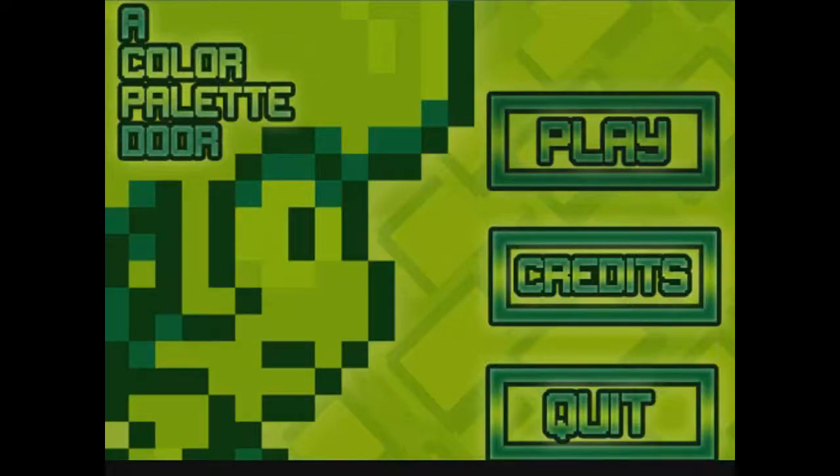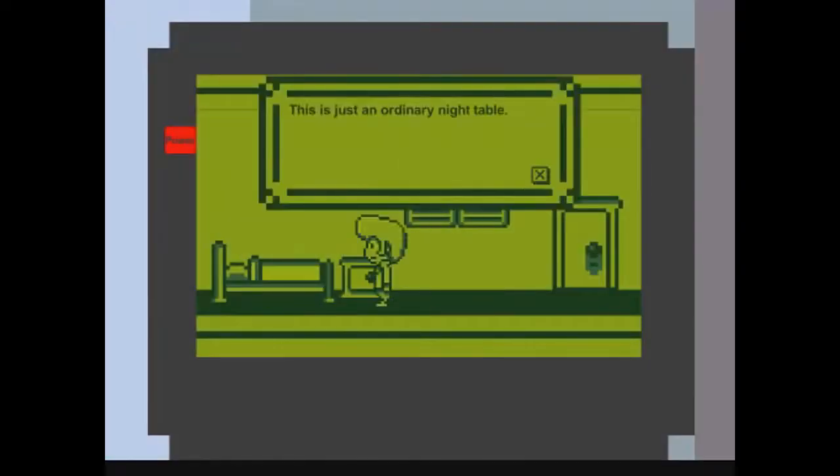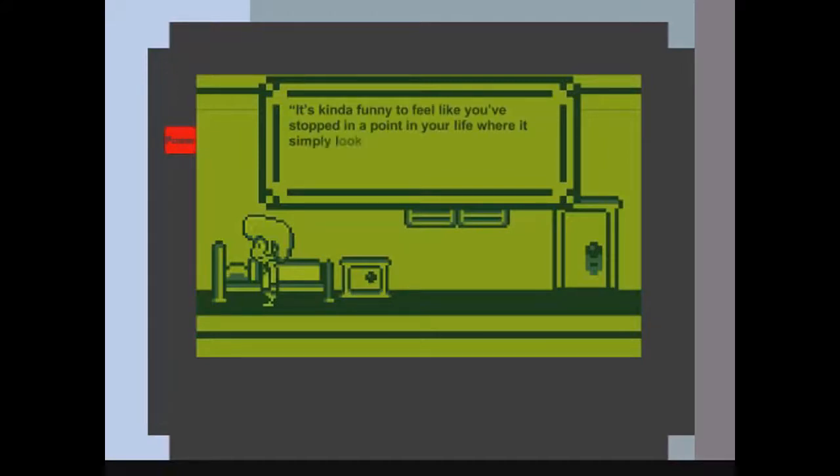This is just an ordinary night table. This is just an ordinary bed. This is just an ordinary window. The door seems to be locked. He takes a good look at the bed and finds a page underneath it. It's kind of funny to feel like you've stopped at a point in your life but it simply looks like you've been dragged to it. Along with the page he finds a key.